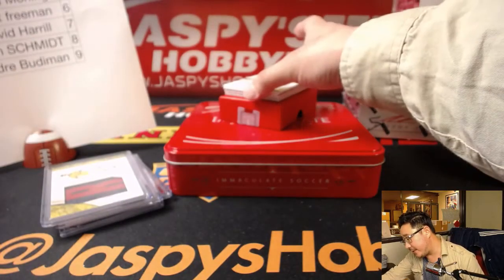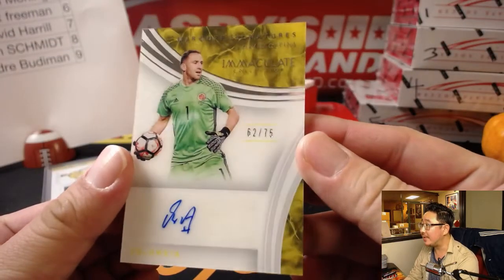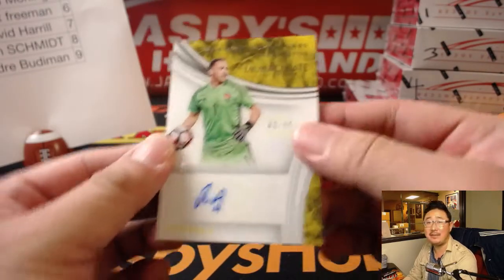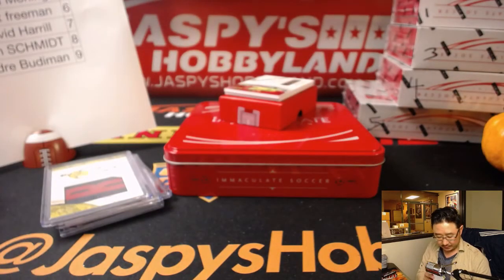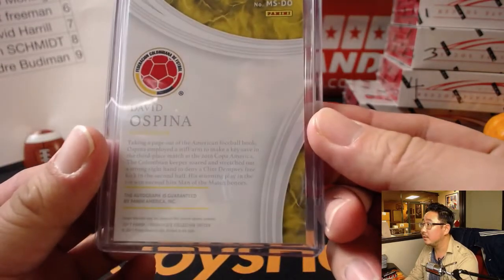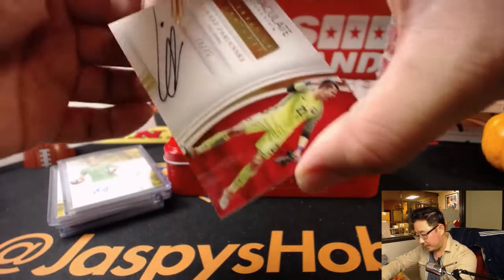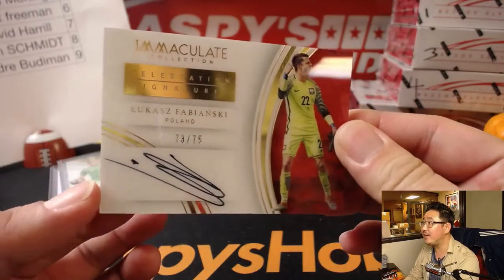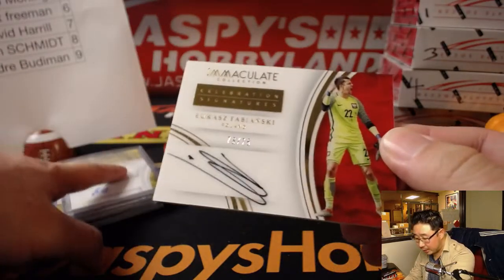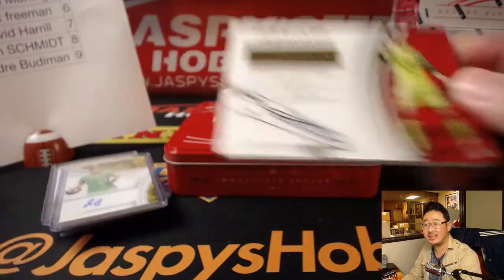Our first autograph is Marquee Signatures — 62 out of 75. Another Colombian, David Ospina. We've got another keeper — Lukas Fabianski, 73 out of 75. So 62 goes to Lampros, 73 goes to Scott.